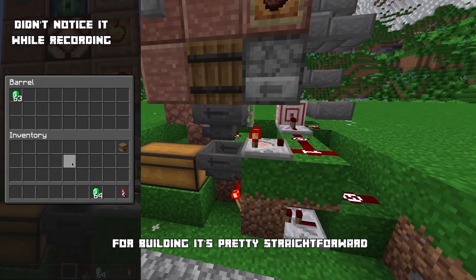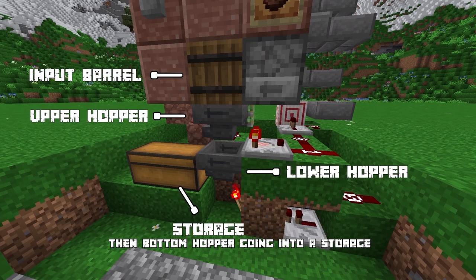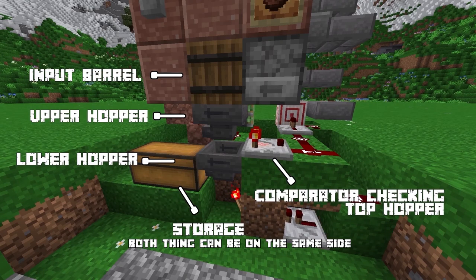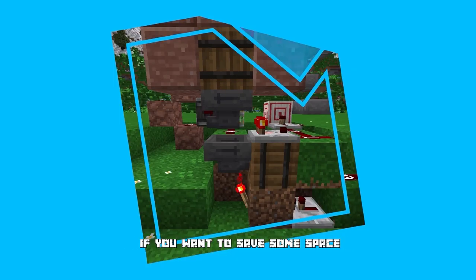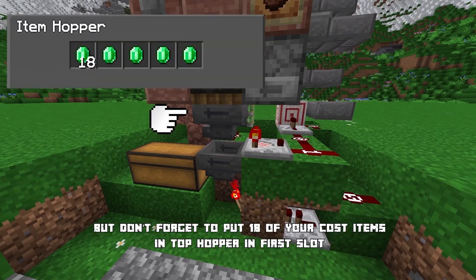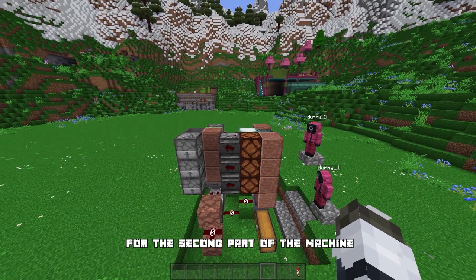If you want to understand how the item filter works, you can check their videos. For building it, it's pretty straightforward: your input barrel, then two hoppers below it in a vertical line, then the bottom hopper going into storage on the opposite side. Place a comparator from the top hopper. Both things can be on the same side if you want to save space, but you'll have to use a barrel. Don't forget to put 18 of your cost items in the top hopper's first slot, and one filter item in each remaining individual slot.